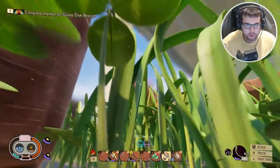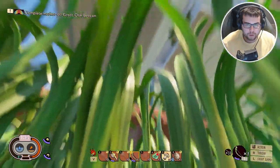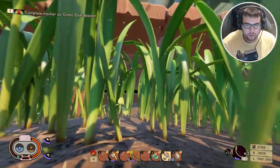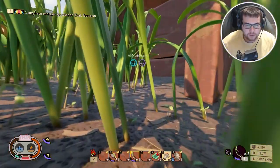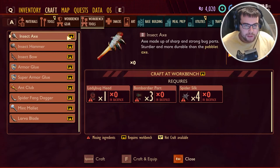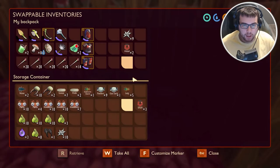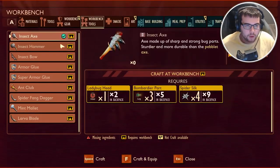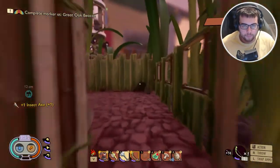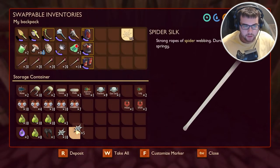This looks like the porch. Here's the porch — this is just gonna loop us back around. What exactly do we need to make the insect axe? We need a ladybug head, legs, and spider silk. So here's spider silk, got a head, and then legs. Let's go ahead and make the last tool. Boom — definitely need that. That'll take care of that last and final tool.